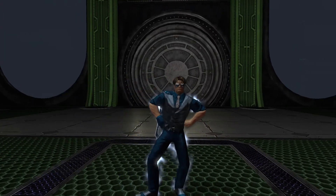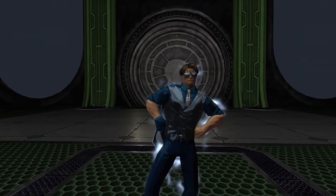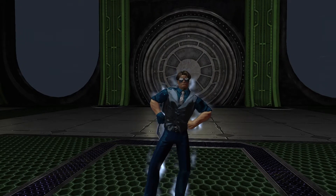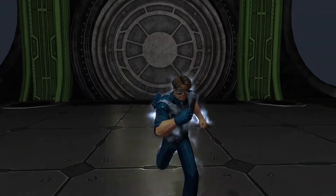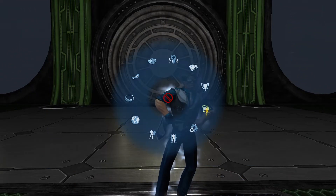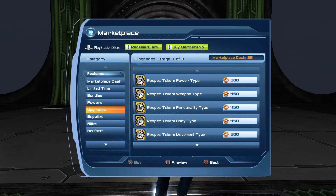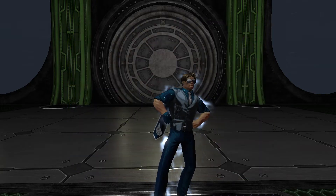Welcome back to another DC Universe Online video. Today I'm going to be showing you the Blue Misty Stars aura that you get from the new Wondrous Time Capsule, which drops when you kill an enemy. I don't have one in my inventory so I can go to the marketplace and show you what it looks like. Here's what a Wondrous Time Capsule looks like.